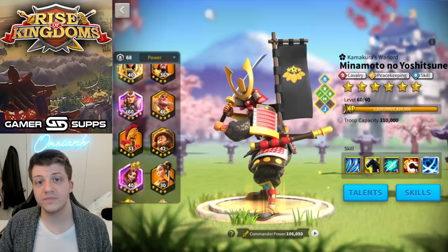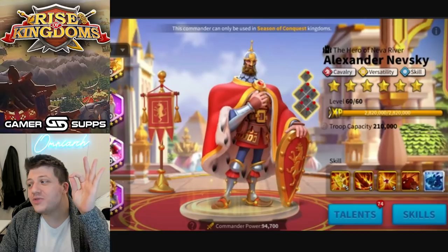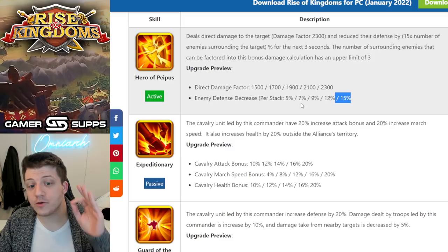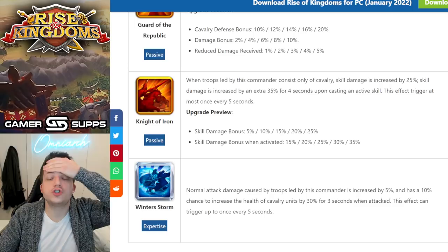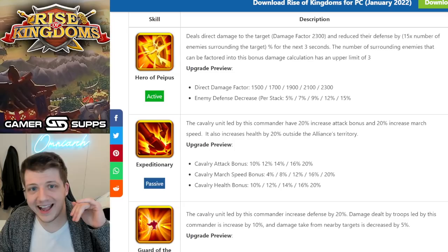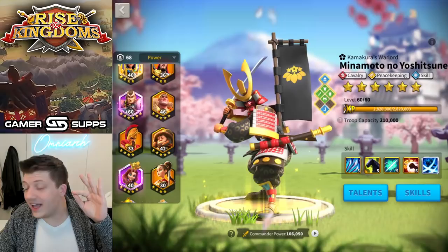And if that still hasn't convinced you, Nevsky is literally about to arrive. Looking at his kit — tons of single-target damage factor, enemy defense reduction, cavalry attack when in enemy territory, cavalry health, cavalry defense, damage bonus for cavalry, skill damage improvement — there's so much about Nevsky that makes Zangyu-Nevsky going to be an insane rally combination. To have players debating whether Minamoto is viable when Nevsky is on the way, it's like — did we forget about Nevsky already? He's going to be really good.